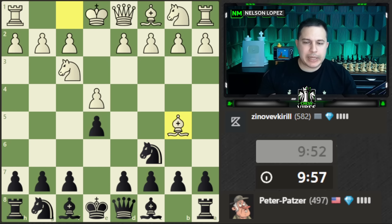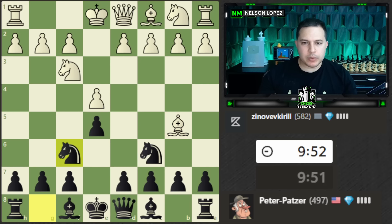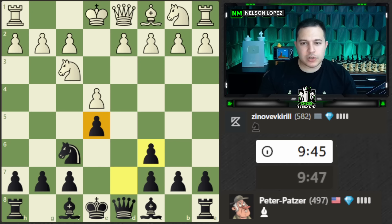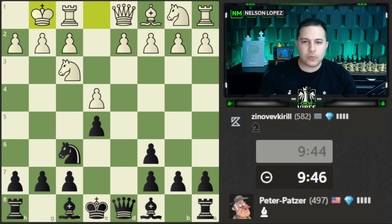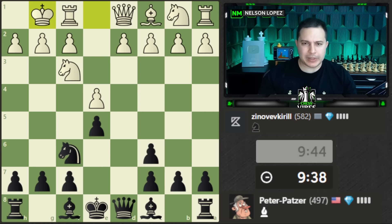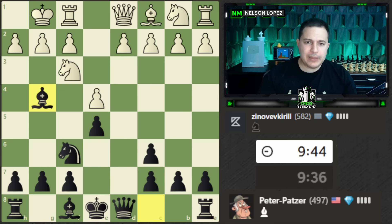They play the Ruy Lopez. One option is the Berlin Defense — just bring this knight out right away. This is a super solid opening seen a lot at the top levels. You can actually capture this way — it looks like you're losing a pawn, but if white captures, there's queen to d4 and you get the pawn right back with an aggressive queen placement. What we're going to do here is pin the knight.